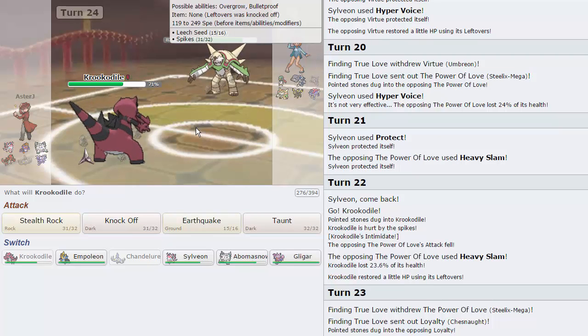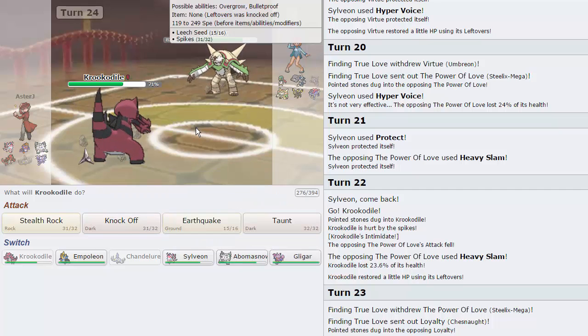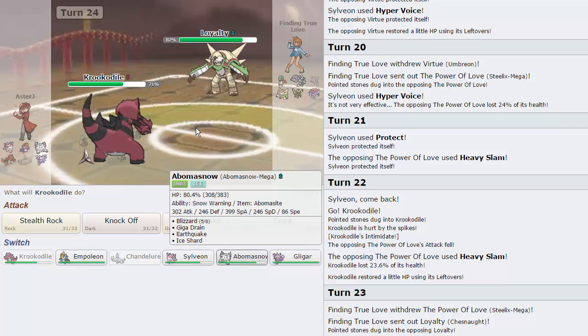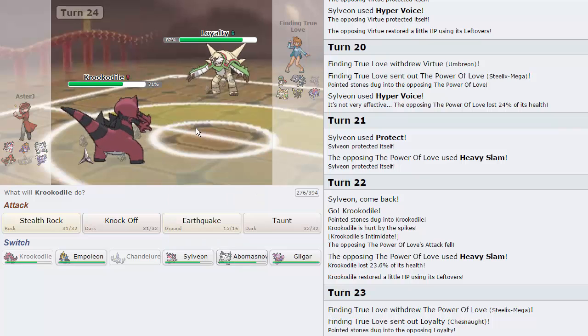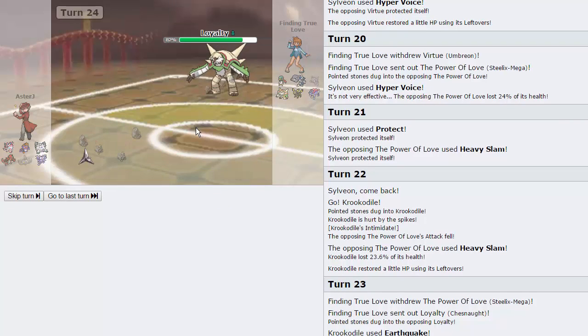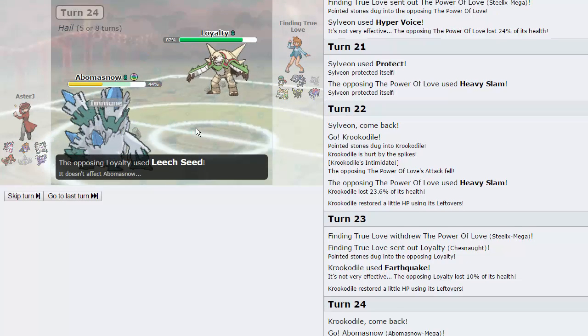Any damage on Chesnaught is good. He is wearing down my team though. Do I want to get rid of the Rocks right away? He can set them back up, so no. At this point Sylveon beats Steelix as soon as I hit Hyper Voice, so I'm pretty safe to go back into it. Alternatively I can go into Abomasnow because it takes out his Umbreon, but I don't want to go into it before my Rocks are gone. I also don't want him Leech Seeding me, so I'm going to go Abomasnow. Hopefully he doesn't go for Drain Punch — that would be really bad.